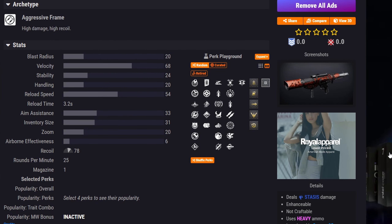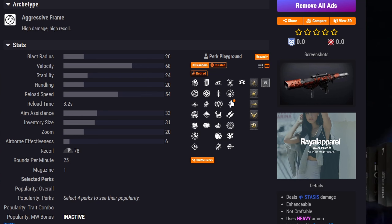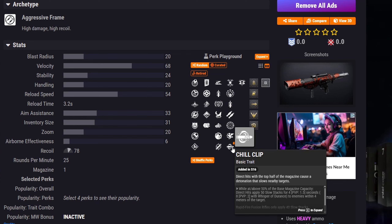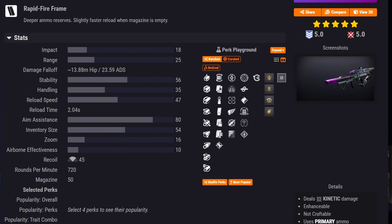For the last new seasonal weapon, we have Heretic's Favor, a brand new stasis rocket launcher. The perks aren't all that great — you have Auto-Loading Holster with Chill Clip, which could be interesting if you need shatters in your damage phase, or Explosive Light, or Rhyme Stealer with Chill Clip. But there are far better rocket launchers available, so this is probably a skip unless you specifically want a shatter-capable rocket launcher.